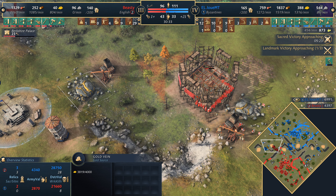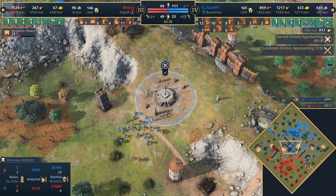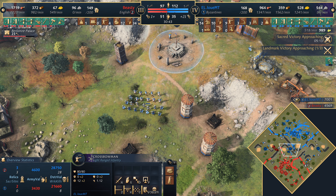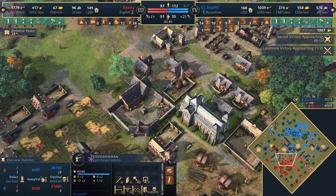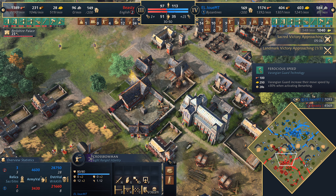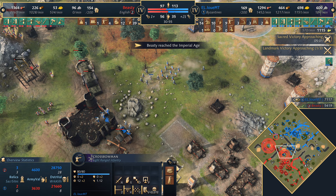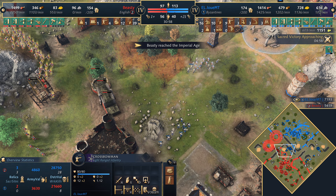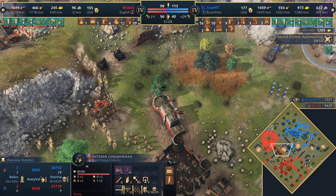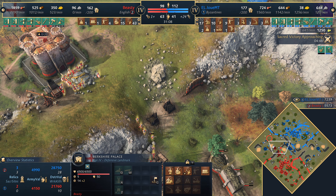There's the Berkshire Palace going up on the gold — he needs to protect the gold. Around 2500 left, but if he can get access to this one it could be pivotal. Louis's army is going to be upgraded first most likely. It's going to get Ferocious Speed — the Rynggaast increase their movement speed by 30% while activating Berserking. They could really run in and do some damage. Beastie does not get to the imperial age — is that the signal for Louis MT to attack? Quite possibly. Will he be able to afford a Network of Citadels? The answer is not really.